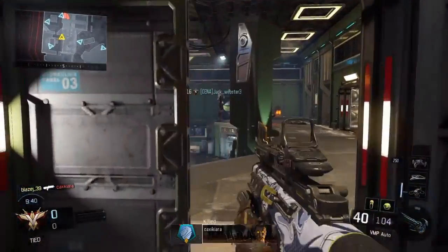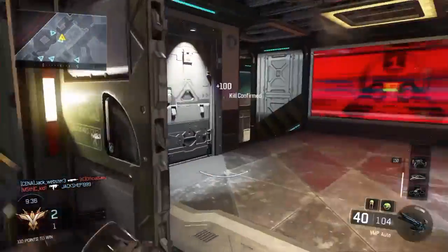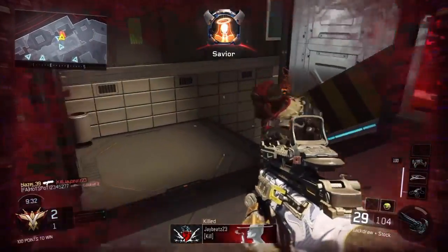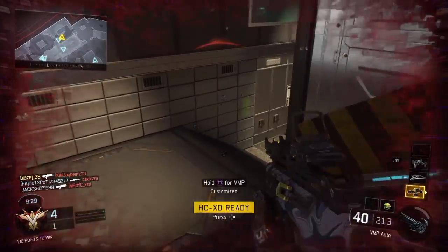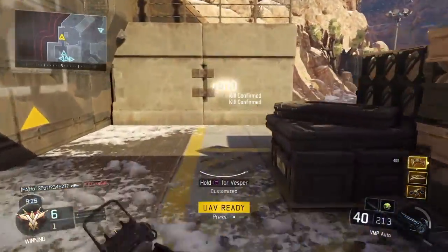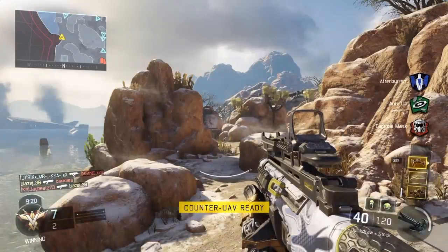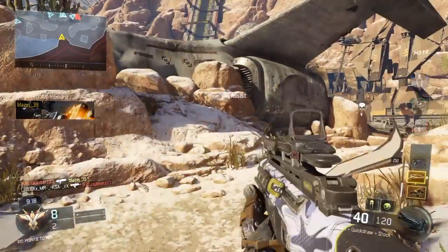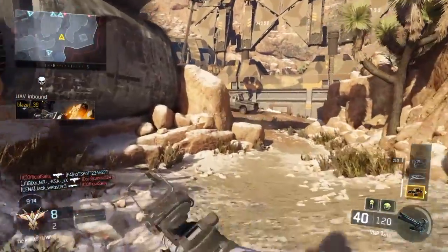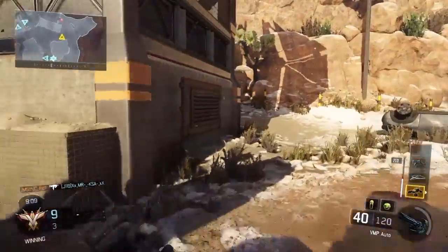TACTICAL ASSET DESTROYED. HC-XD ready for launch. UAV ready for deployment. Deploy Counter UAV — this unit's grid, electronic counter measures active. Establish perimeter at 10,000 feet AGL.